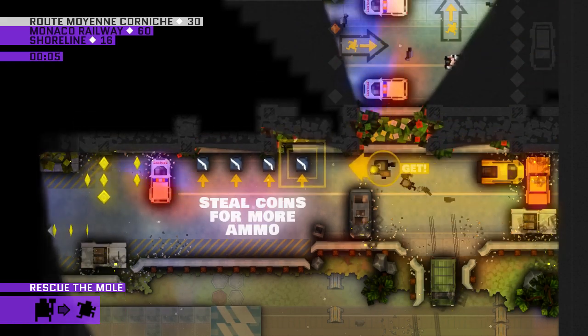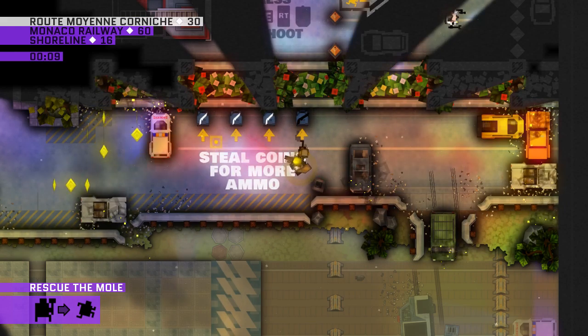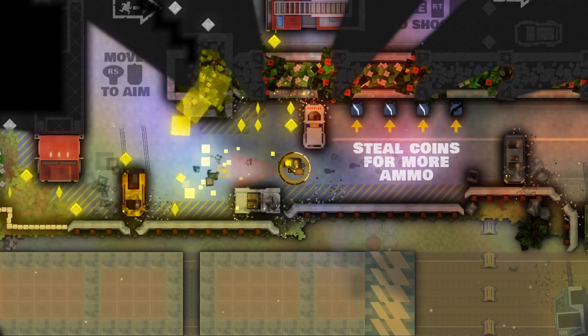As we start out we're immediately introduced to a new mechanic: you can pick up items. Items come in various different flavors — this one's a shotgun. Perhaps predictably, it's good for killing people.